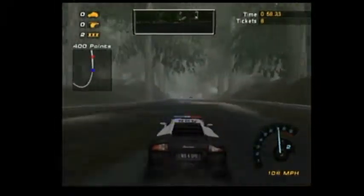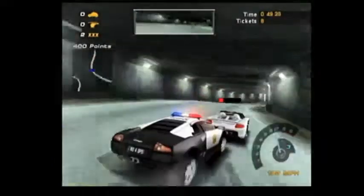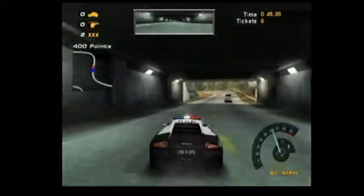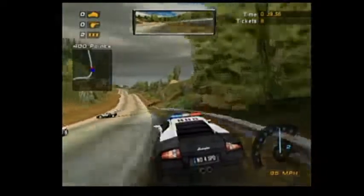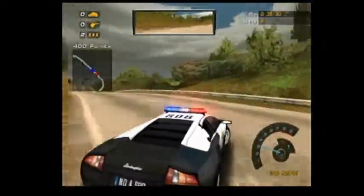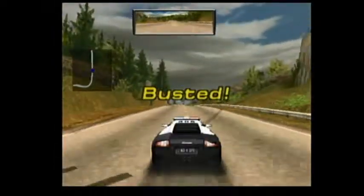I've got him again. In pursuit, vehicle is a silver Porsche Carrera GT. Copy 46. Request permission to set up a roadblock. I copy 46. 54 County, we've got spikes on the right. County, all units — spike strip is deployed. Now if we can do a little bit better on this national course. 46 County, we're code 4 here.